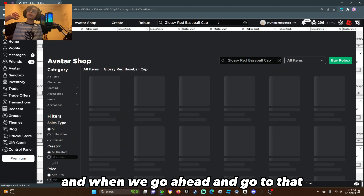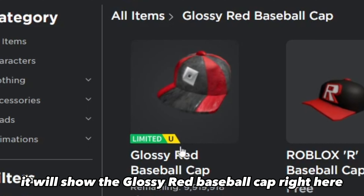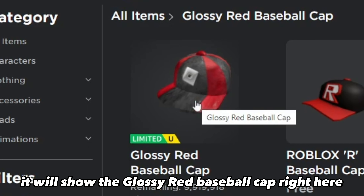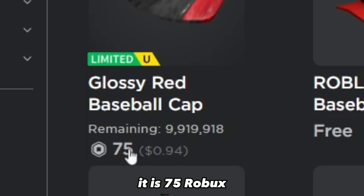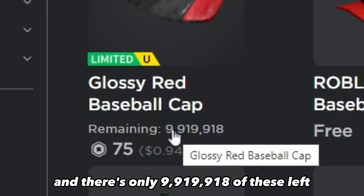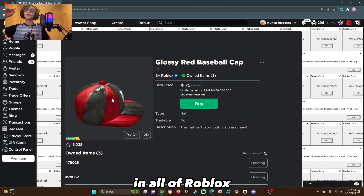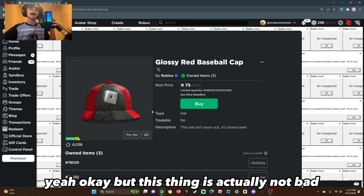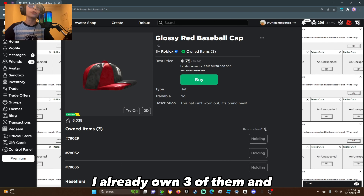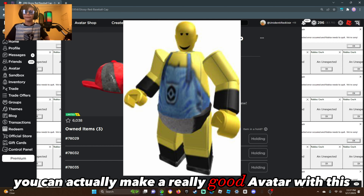When we go to the Avatar Shop in Roblox, it will show the Glossy Red Baseball Cap right here. It is 75 Robux, and there's only 9,919,918 of these left in all of Roblox. This thing is actually not bad — I already own three of them.